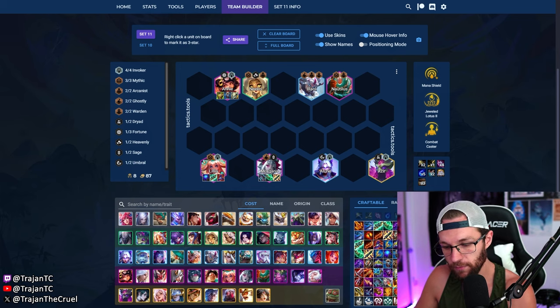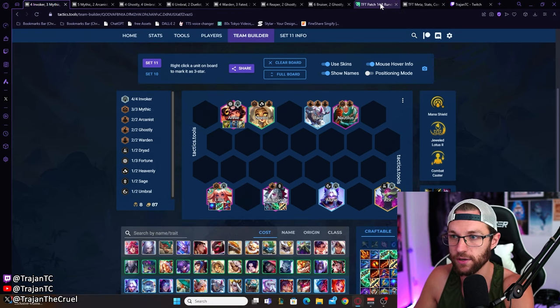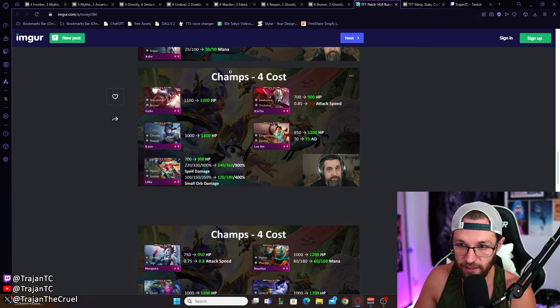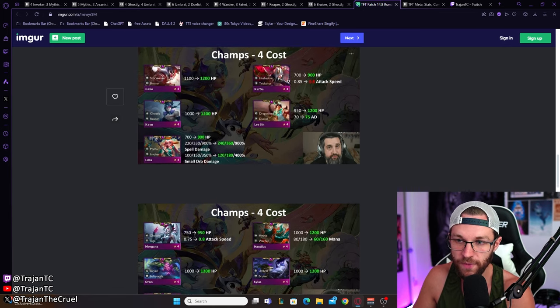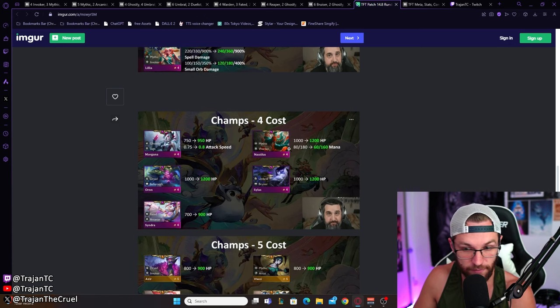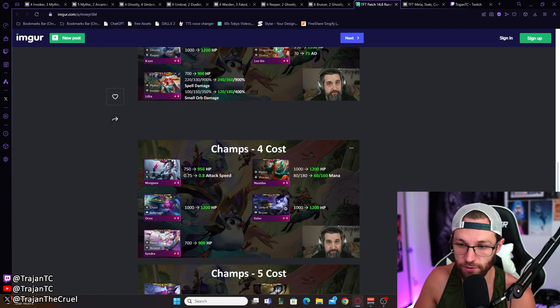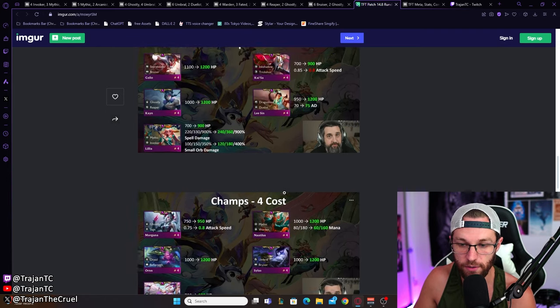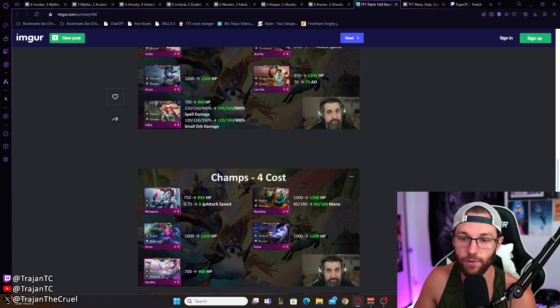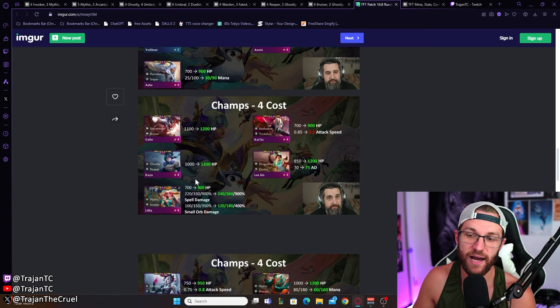I thought this set was doomed with four-cost, but with the durability patch — if you guys are unfamiliar — every single four-cost is getting a durability buff. As you can see here, every single one of them is getting buffed. The only one getting any nerf at all is Kai'Sa. Some really big buffs here are Lillia getting a very large buff, Nautilus getting a very large buff, and getting HP onto bruisers is a very large buff — so Silas getting 200 HP is huge. Morgana is also getting a sizable buff.